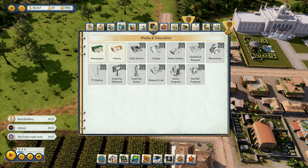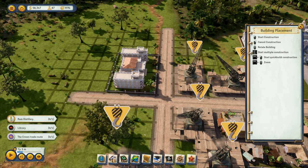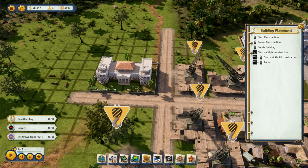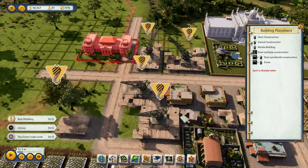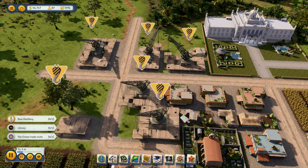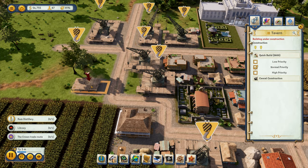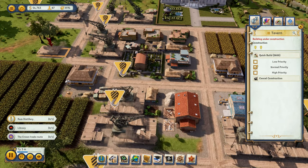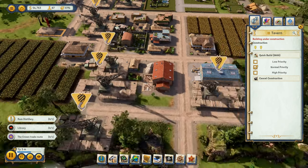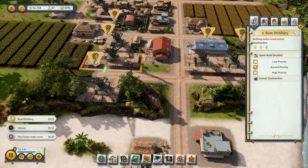I'm going to go over here to Media and Education — I'm going to put a library in. I don't know if I should put the library facing that way, but you know what, I'm going to have the library facing that way. I don't think it matters in the slightest. Right — who's building what? This one over here — no, that one's not being built yet. We've got the quick build options somewhere. What is actually being built right now? That one isn't.